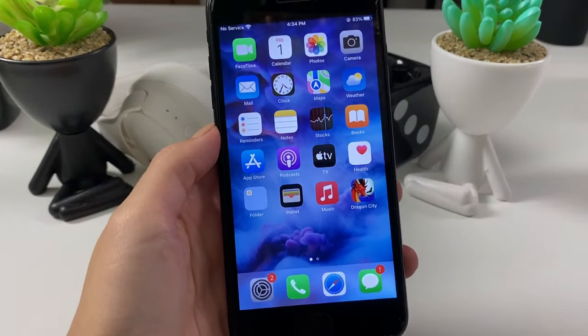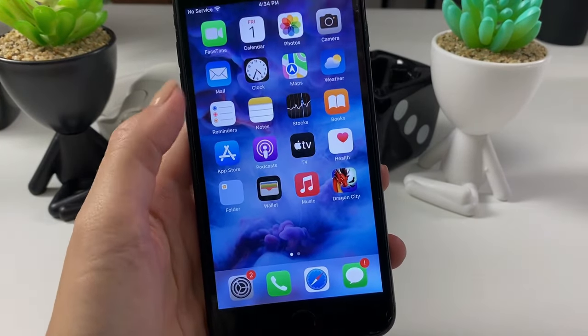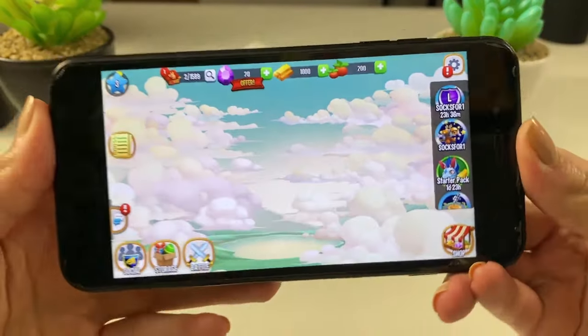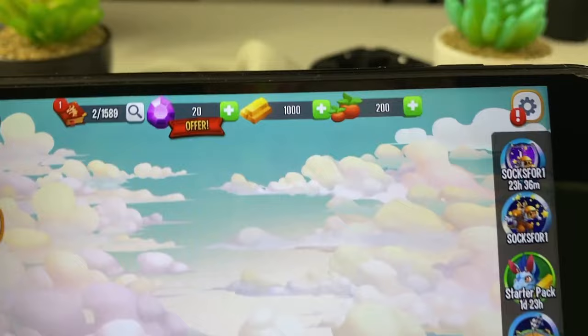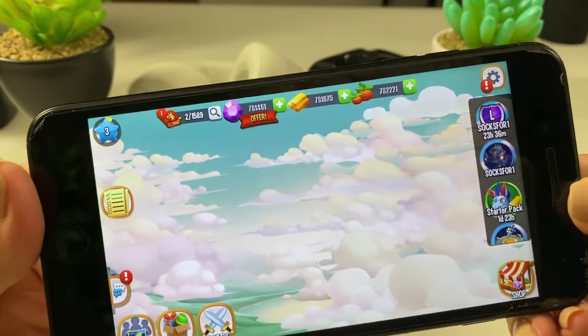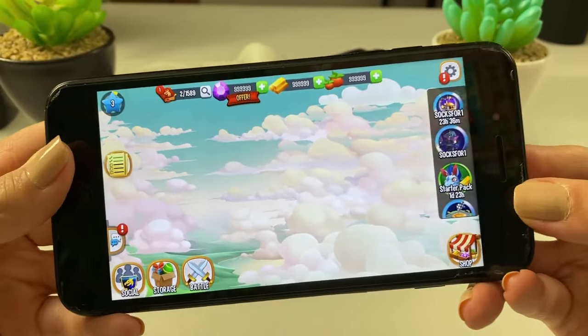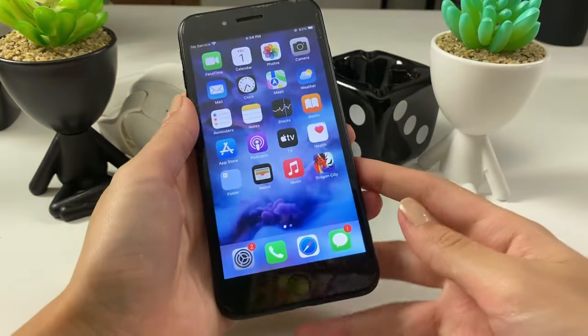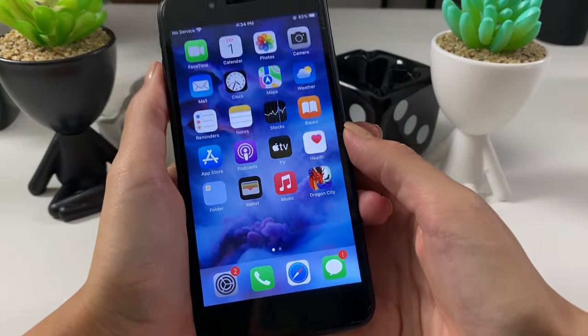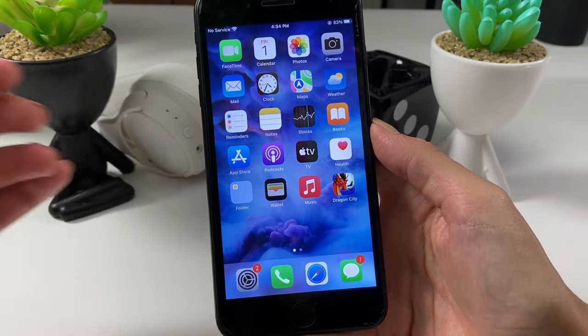Let me show you how Dragon City looks on my phone right now. Look at this guys, I have completed all the steps and as you can see I got tons of gems and gold in my app. If you want to get them as well, just follow the steps I'm going to show you right here right now to get this result on Dragon City.